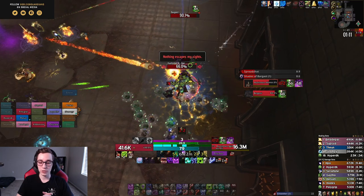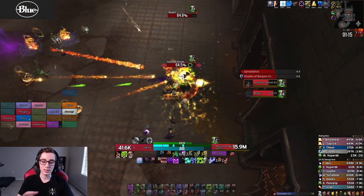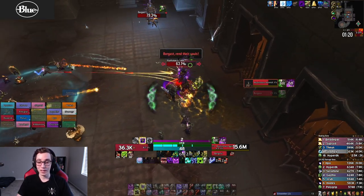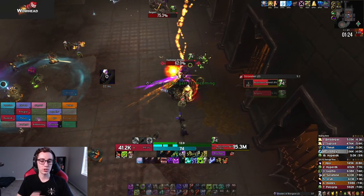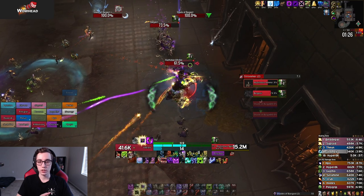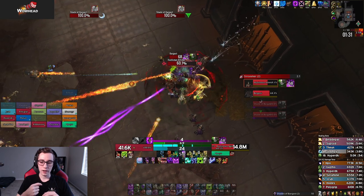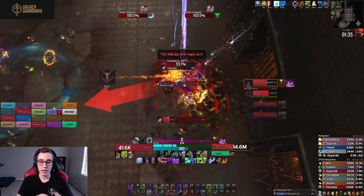My second use of Unholy Blight and Dark Transformation I used on cooldown — there's nothing you really need to save it for. Same with Apocalypse. One thing I do whenever Barghast spawns is use Outbreak on it. Normally you don't want to use Outbreak to apply Virulent Plague, however in this situation the bear never gets close enough to the boss for me to apply it with Unholy Blight, so I just cast Outbreak on it manually.